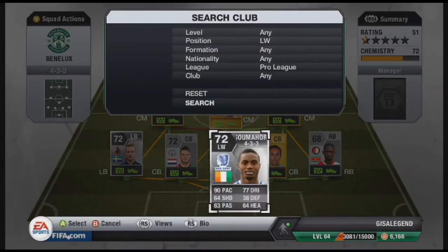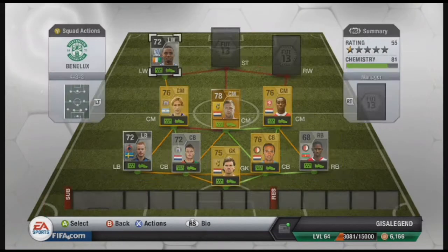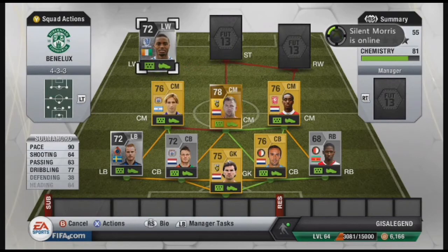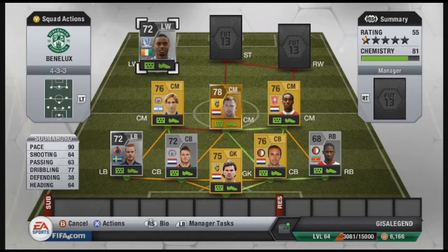For left wing, this is someone I really enjoyed — Sumo Horo. I've used him before for Ivory Coast teams and the guy is class. 950 coins he costs, which is quite cheap for what you'd usually pay. He's got 4 star skill moves, 3 star weak foot — really good player. 90 pace, 64 shooting, 63 passing, 77 dribbling, and 64 heading.